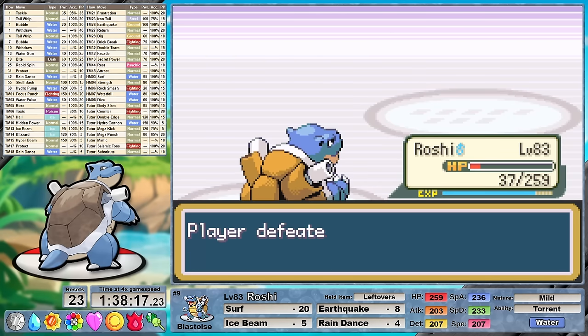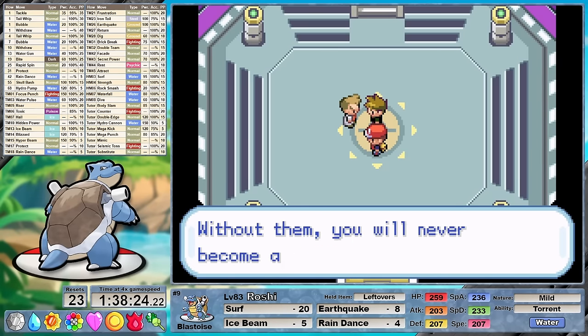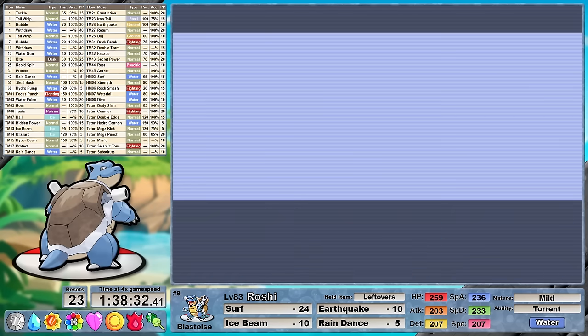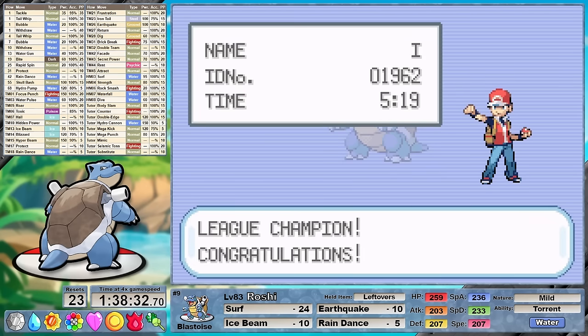As we walk towards the Hall of Fame, I find myself wondering about the second playthrough. To be honest, Blastoise does not have great Egg Move options, but are we really gonna need them? Roshi clocks in with a Round 2 time of 1 hour, 38 minutes and 32 seconds at level 83 with 23 resets. This took 5 hours and 19 minutes of game time.